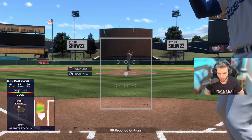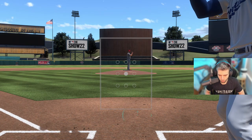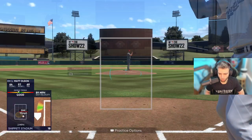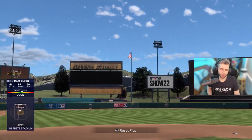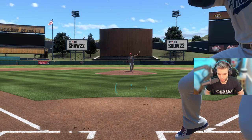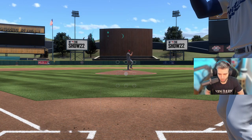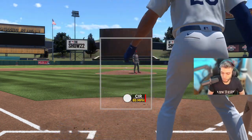Pitches up in the zone are flattening out, and it feels like you get punished more for throwing those pitches than in prior years. You're getting stabby — you've got to relax, catch, and wait for the sinker. Don't get beat on it. Sinkers have that wonky timing and they're going to be some of the hardest pitches to hit in the game.